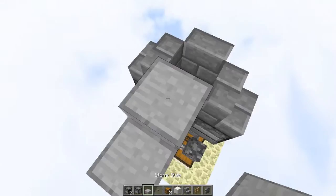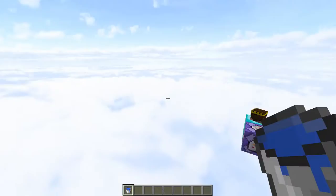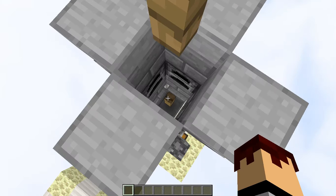And then we're just going to put another layer of slabs right here on top of them. And I would recommend putting a fence post or a glass piece right here, just so you don't fall into your own farm. Now ladies and gentlemen, this is your farm complete. I would recommend building a ladder or some method to get up to the top of this. And of course, you're going to need to put a water bucket in your dispenser right here. But that is pretty much it.